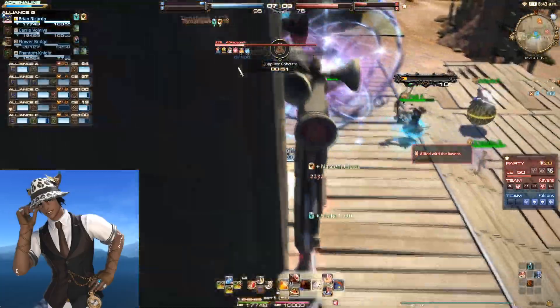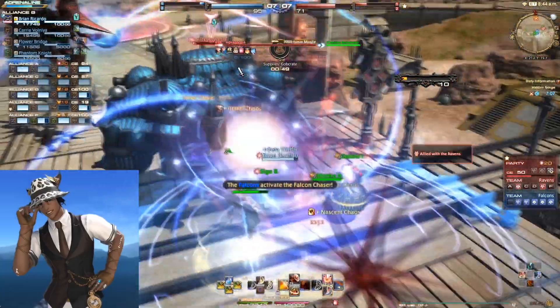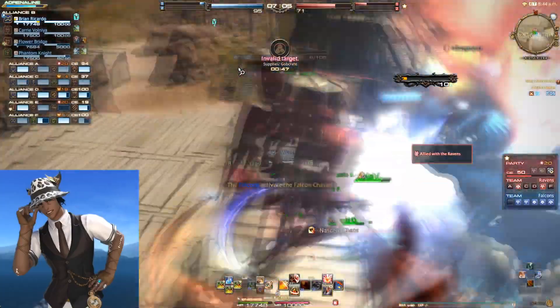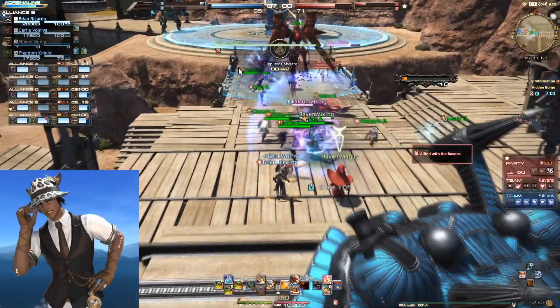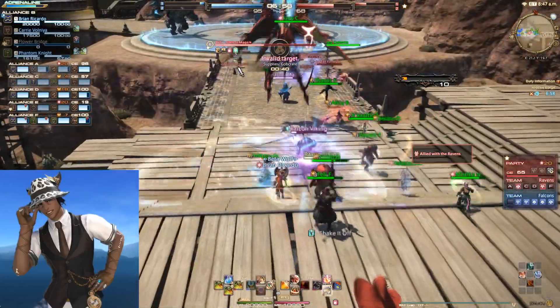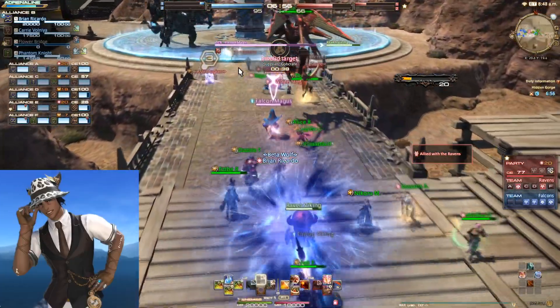Lastly, Warrior has Inner Chaos. Inner Chaos lowers the defense of enemies, so put this on mechs, players, and towers to help make them squishy and easier to kill. It's great to have one tank in each alliance for these modes.